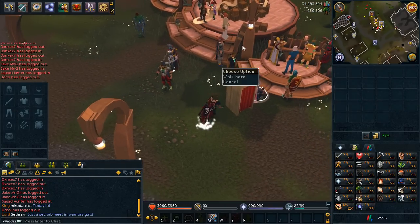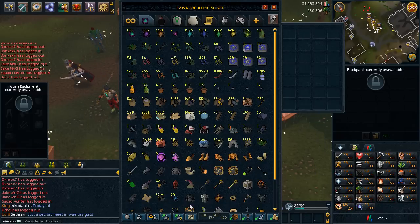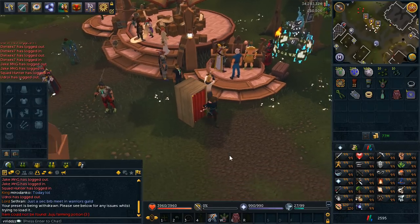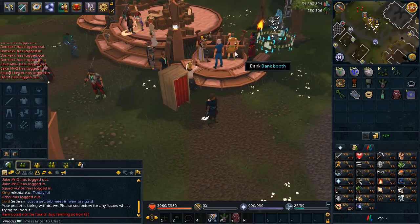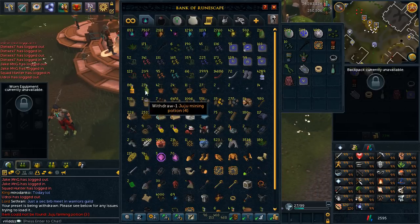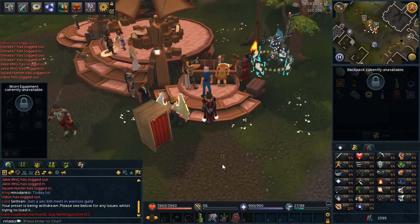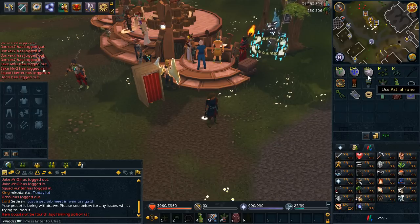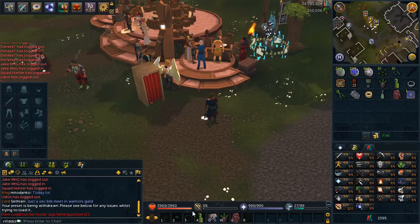Without further ado, I'm going to show you my setup. I do recommend having a quick loadout for this. If I click my first one, I've got the Juju Farming Potion 3. And to explain my inventory setup: I've got some Law Runes, Nature Runes, and Astral Runes — those are for Fertile Soil, the Trollheim Teleport, and the Catherby Teleport.